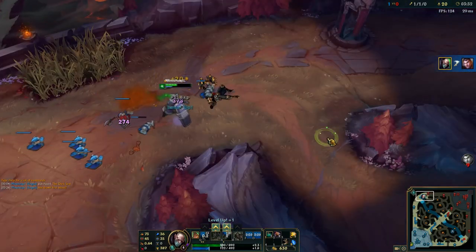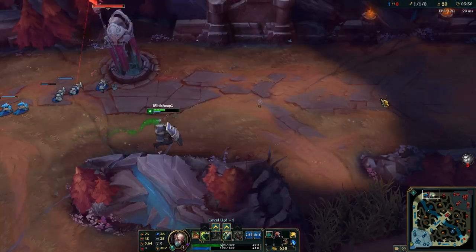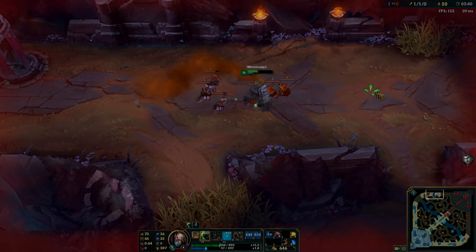I hope this video outlined the pros and potential cons. You definitely do get less gold than taking three waves, but it's a much safer way to get that gold. It gives you a stronger all-in because you come back to lane at level 2 instead of level 3, which is arguably Singed's strongest point for all-inning. I hope you guys enjoyed this video — like, comment, and subscribe if you enjoyed, and I'll see you guys for the next one.